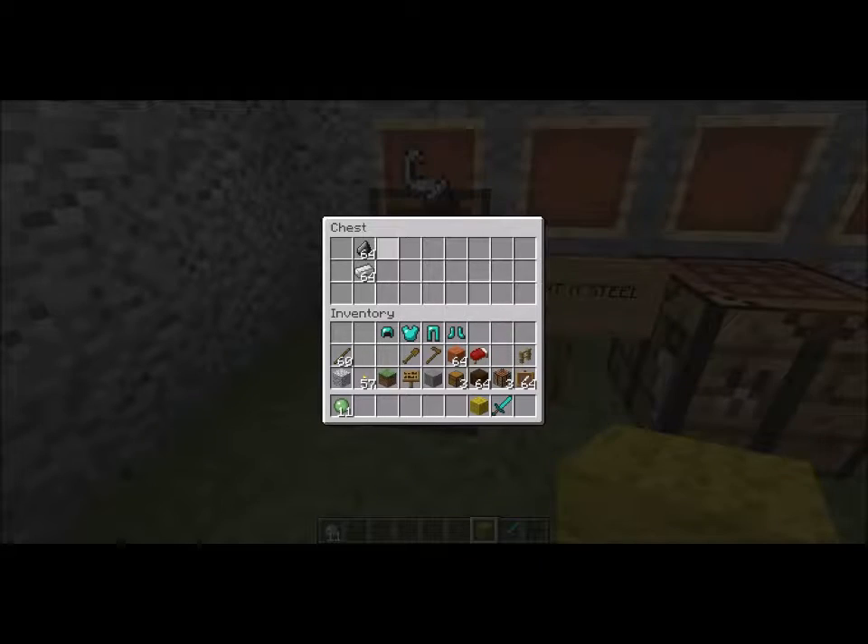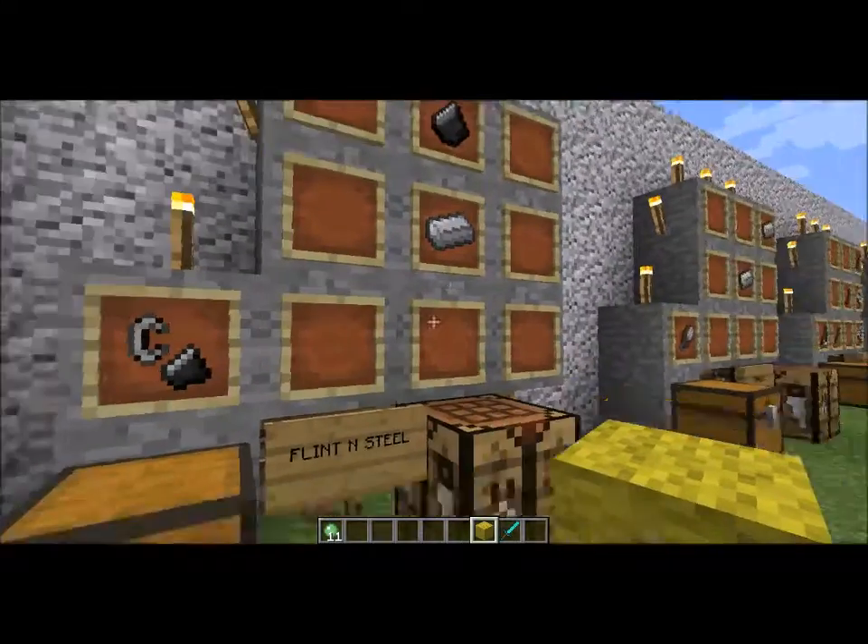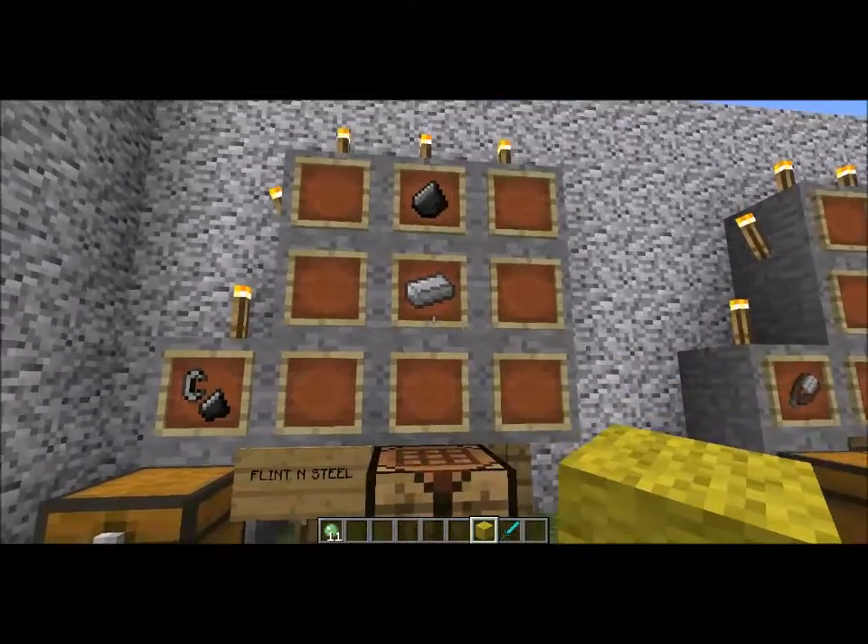For the flint and steel, you're going to need flint as well as an iron ingot. Put the iron ingot right at dead center and right above it put your flint, and you're going to light things on fire like the pyromaniac you are.